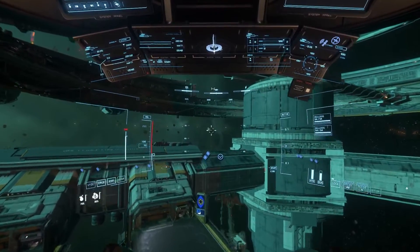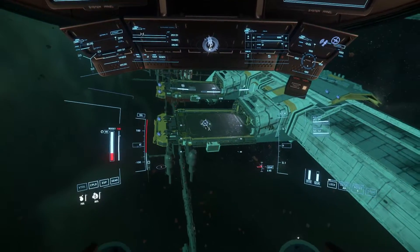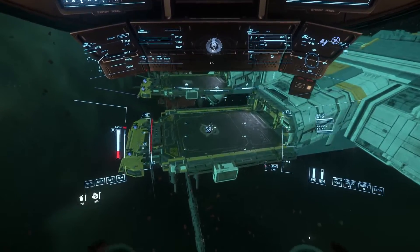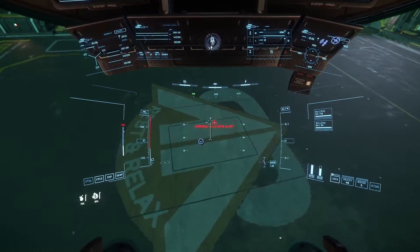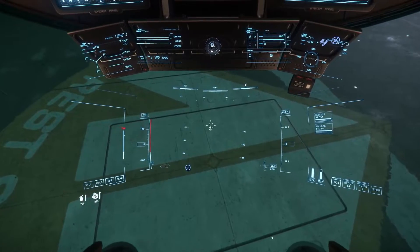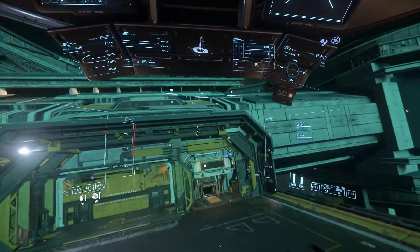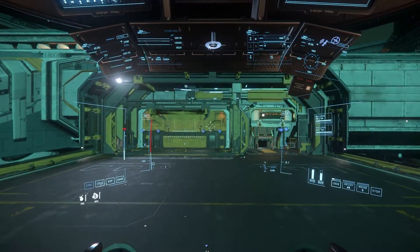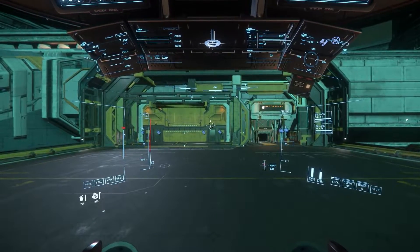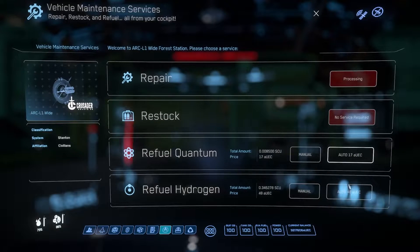Landing gear down by hitting N. I usually land about the same way with pretty much everything — even coming in from the side, I'll slow down and put my nose right in the middle of the pad. Once I get close enough I'll hold N so it auto-aligns me. If I'm quant mining and coming in with a timer I usually won't do that extra step — I'll just get down and land. I also make it a habit with every ship to refuel before I get out, so I don't forget — refuel, repair, all that stuff.